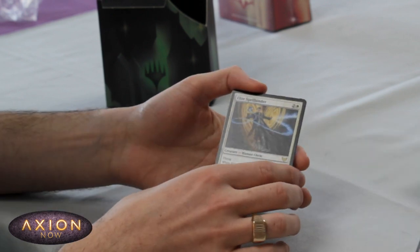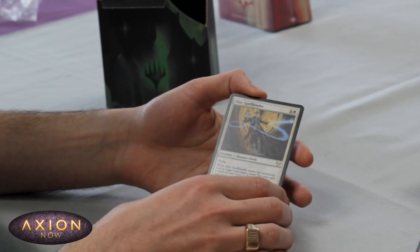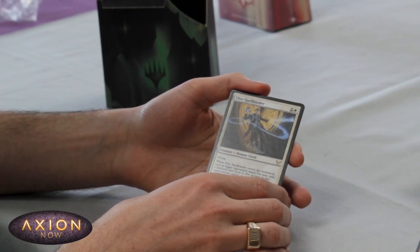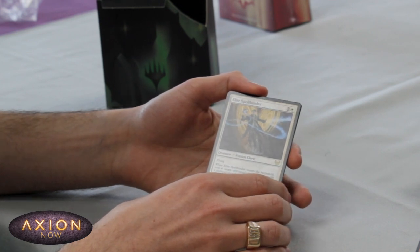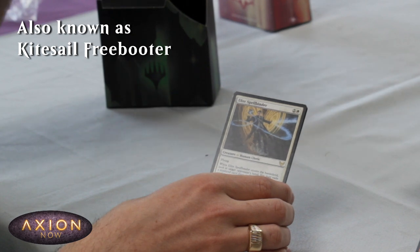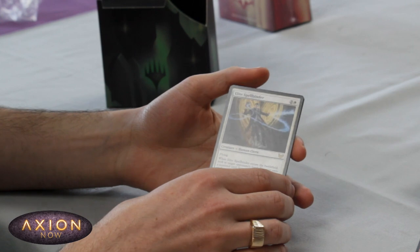We've got another white rare — three mana 3/1 flyer. When it enters the battlefield, look at target opponent's hand, you may exile a non-land card from it, and for as long as that card remains exiled the owner may play it but it costs two more to cast. Not one of my favourites — I think Elite Spellbinder does a better job because it just gets rid of the card. But three mana 3/1 flyer is not something to be scoffed at.